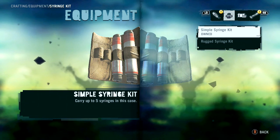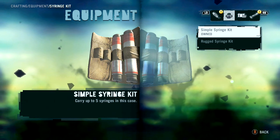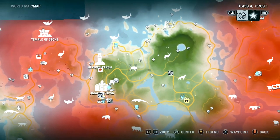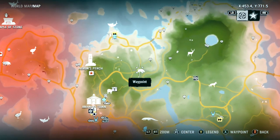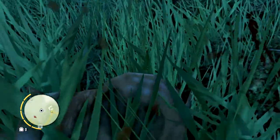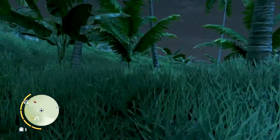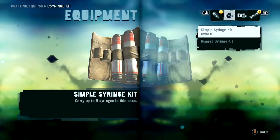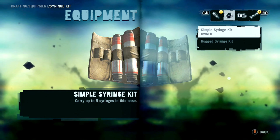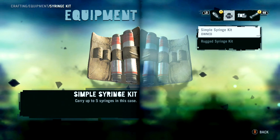The first syringe kit we're going to make is the simple syringe kit. It allows you to carry 5 syringes and it only requires you to have 1 pig hide. I found my pig hides right over here. Pigs are pretty easy to kill — you just shoot them a couple times and then you go skin it. After you've skinned the pig and collected its hide, you go into the crafting menu to craft the simple syringe kit. You can now carry 5 syringes at any given time. I already had it made before I started this tutorial.